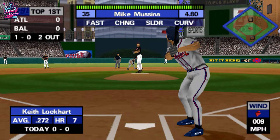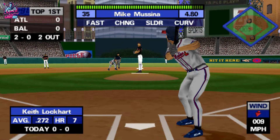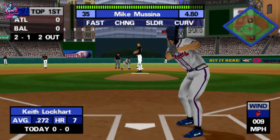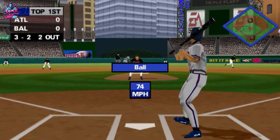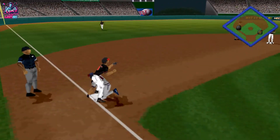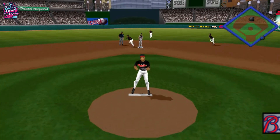Curveball low and away. Another ball. Fastball down the middle. Two balls and one strike. The foul's even — two and two. Curveball inside. He's off and running. Ground ball to second base. Throw to third. Throw to first. Safe at first, and a run scores. Two outs and one on.